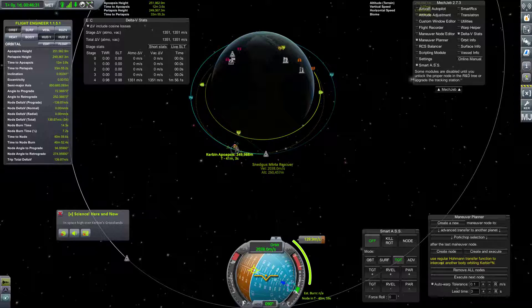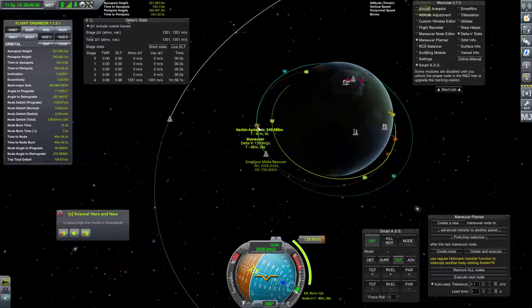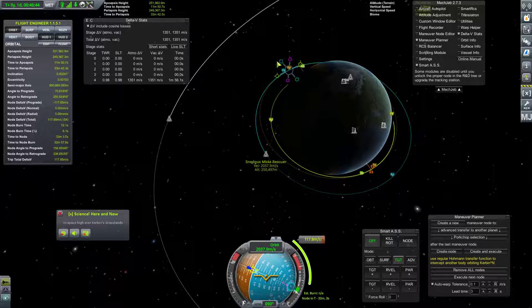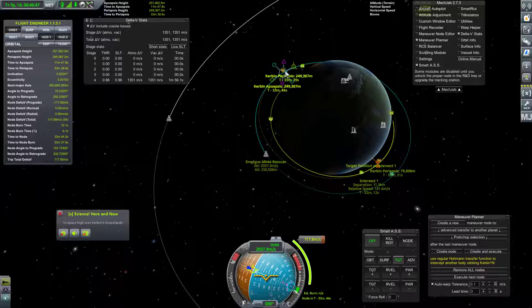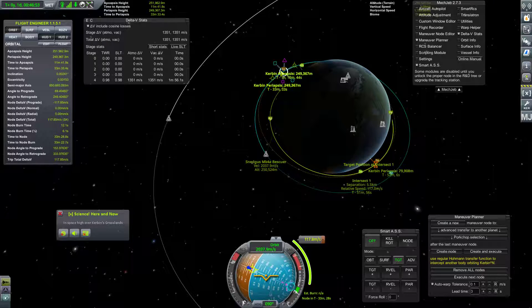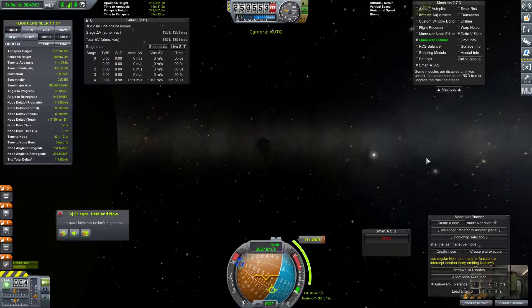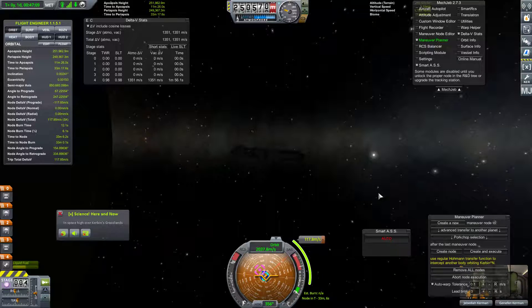We need to get our delta V usage a little bit lower here. Get our periapsis up to about here, and just see about moving this burn to be more like here. Separation of 11.3 kilometers. Separation of 2.7 kilometers — that's close enough. We'll execute this. That's pretty good right there. And off we go. We are going to be using another 117.8 delta V for this.